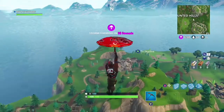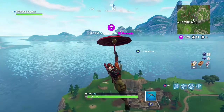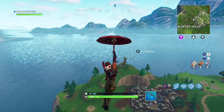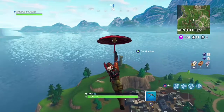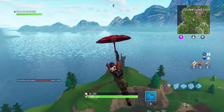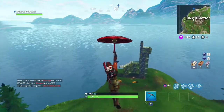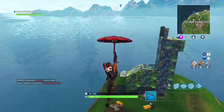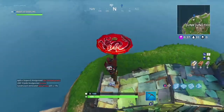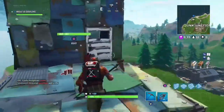The llama is located at Junk Junction on top of the mountain. It's really not that hard to miss — you can't miss it. Look how big it is. I'm pretty sure everybody knows the llama's been here. Some people don't because they never land at Junk Junction and don't even know this place exists. If you haven't been around the whole Fortnite map yet, you need to — you're not a real Fortnite player.